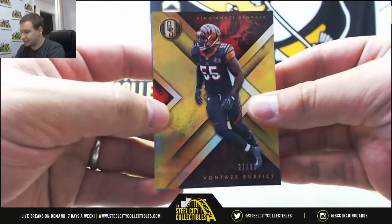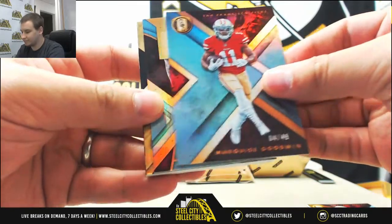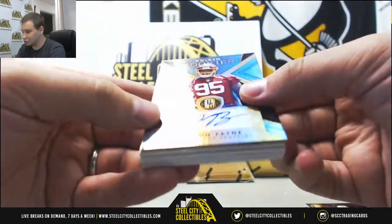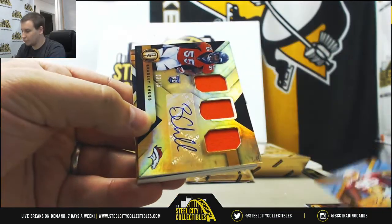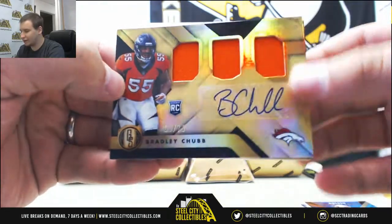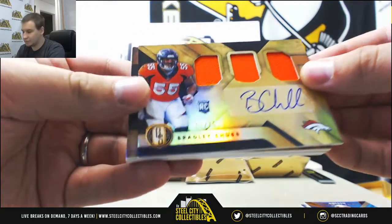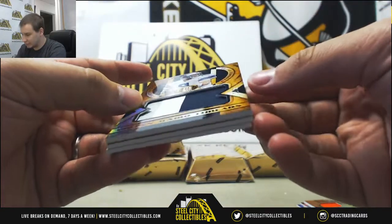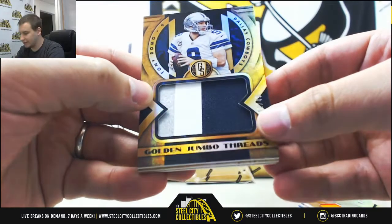To 99, we've got Vontaze Burfect for the Bengals. 49, Marquise Goodwin. For the Redskins, Deron Payne auto — that's a blue parallel to 49. For the Broncos, Triple Jersey Rookie Auto, 3 of 75, Bradley Chubb. Next up, a Jumbo Patch, number to 49 for the Cowboys, Tony Romo — three-color patch, 12 of 49.